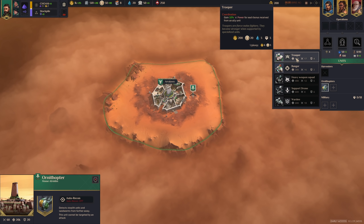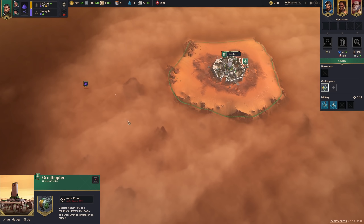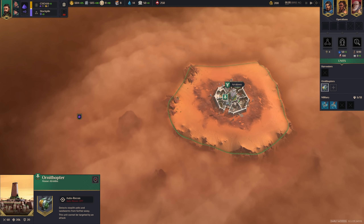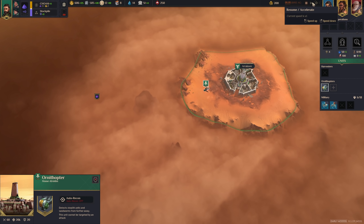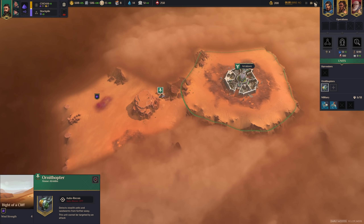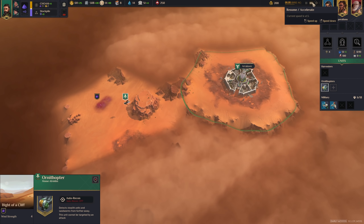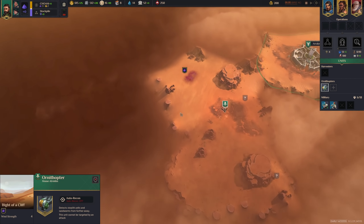We do want to get some units right at the start, so we can grab a trooper and a ranger. Each faction has slightly different strengths on their units. Let's go explore. You can also speed things up — there are three different speed settings, up to double the regular speed.